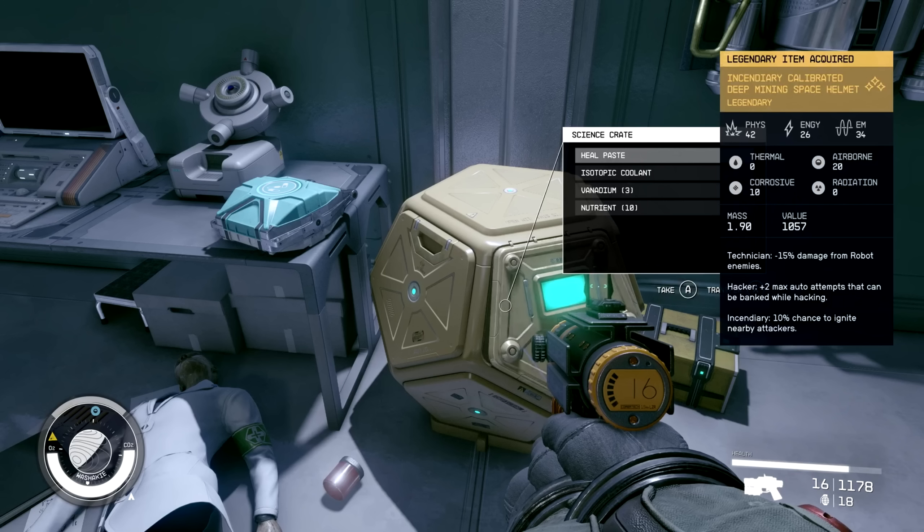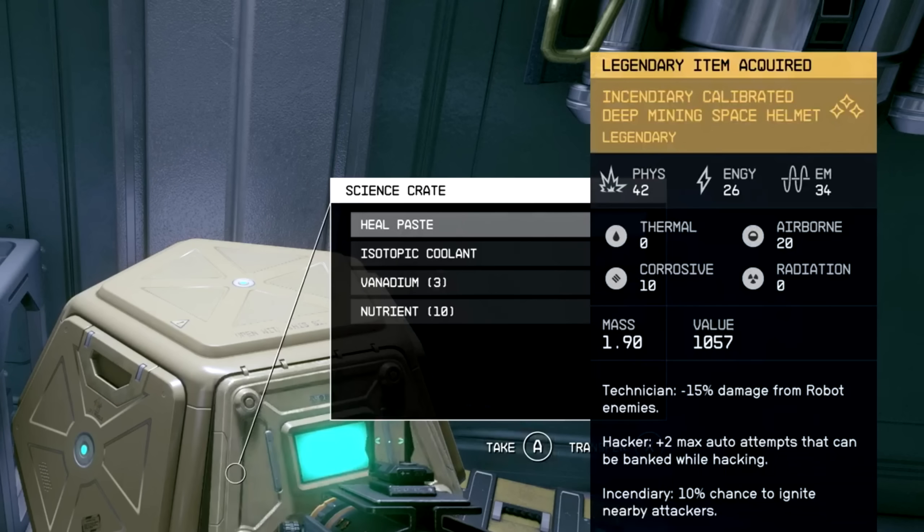Nearing the end of the Direct we get our most important piece of loot: a legendary item called the Incendiary Calibrated Deep Mining Space Helmet. It has three passive effects — Technician: minus 15% damage from robot enemies; Hacker: plus two max auto attempts while hacking; and Incendiary: 10% chance to ignite nearby attackers. That last one sounds particularly special, and would probably pair well with a melee build.